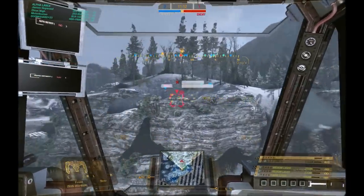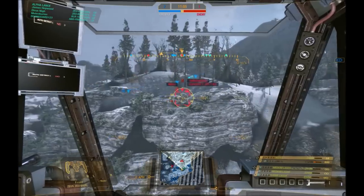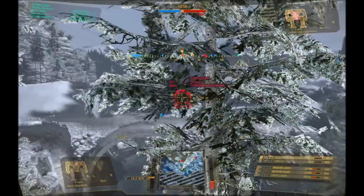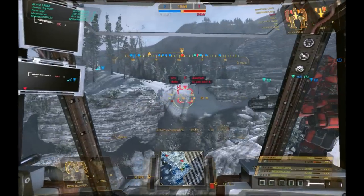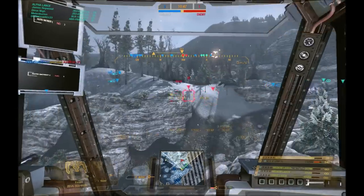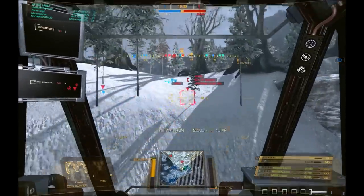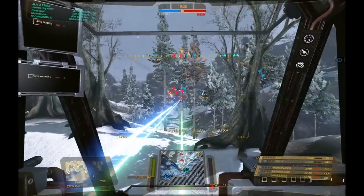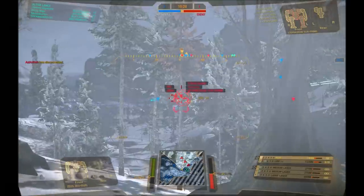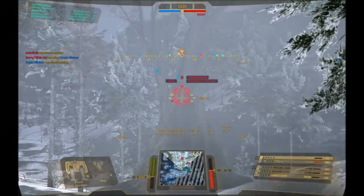The mech I would not recommend XL engines for — Jesus no, don't do it. This was about my fifth attempt at getting a winning match recording, and a lot of hits went straight to my arms or straight to my left and right torso. My CT was fine most of the time, but it was the torsos that really got picked on. XL engine is not the way to go with the Zeus. You're more than capable with a standard engine, and you'll benefit more in the long run. The gain in speed is negligible — you could run it like a fast Awesome, but the fast Awesome has the capability of being a splat Awesome or mounting a lot of LRMs, whereas this doesn't have that capability.